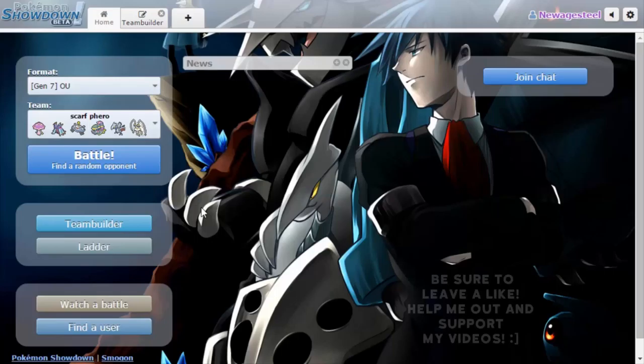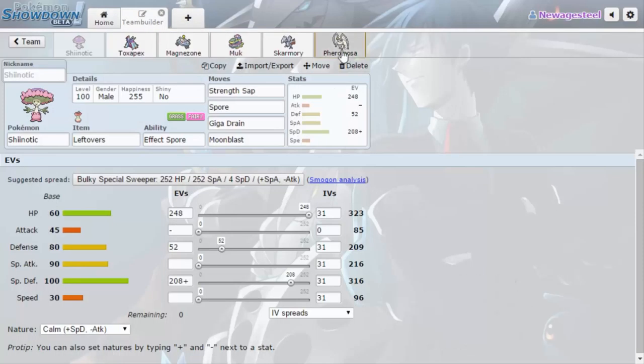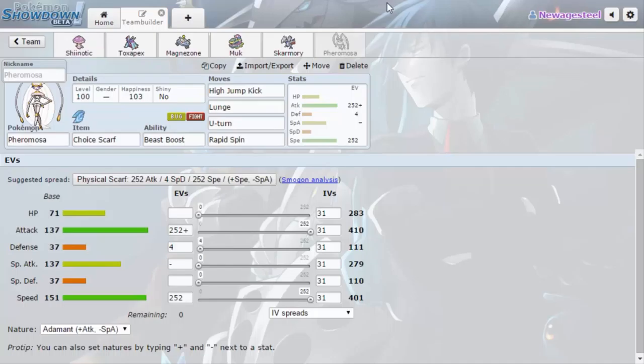Alright guys, how's it going? New Age here with some more Showdown laddering sessions. Today we're chilling with a Scarfed Pheromosa team I found. I haven't used Pheromosa yet so we'll see what it's like to sweep with this Pokemon. We got Adamant Choice Scarf — that's awesome — 4x attack once it gets a kill. Damn, that's gonna be strong.